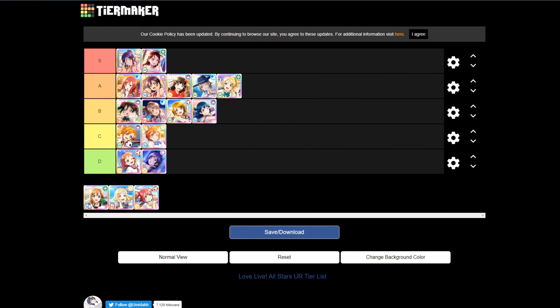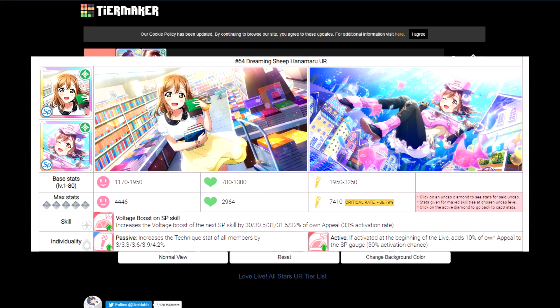Next we have Hanamaru, and Hanamaru is very unique — not unique enough to be S tier, but still pretty unique, so I'd put her in B tier around the middle. Hanamaru focuses entirely on technique, having the highest technique value out of all cards at launch. Her ability increases the voltage you gain for using her SP skill. Her passive personality increases technique for all members. And the active personality increases the SP bar by 10% of her own appeal stat.